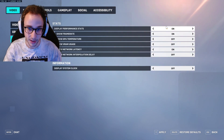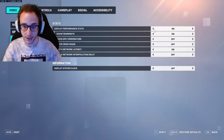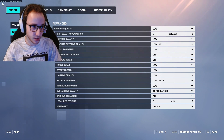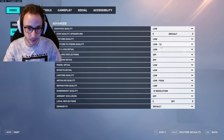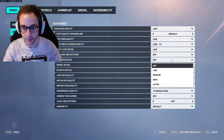Under the details section, you can show performance stats. I like to show my frame rate — this is where you turn that on. I also have my ping turned on, which you can see up here. My FPS is capped at 60 because we're in the menu, but you guys can tweak all of these. If you want certain details higher, you can absolutely turn those up.